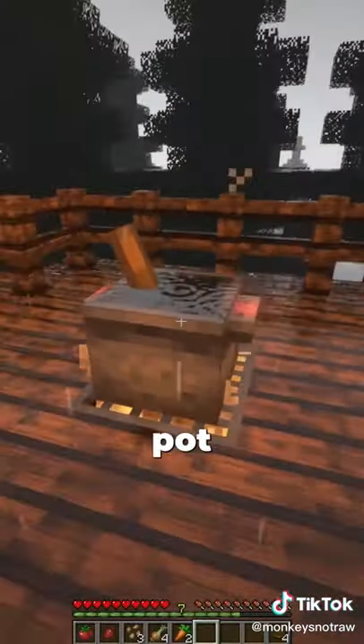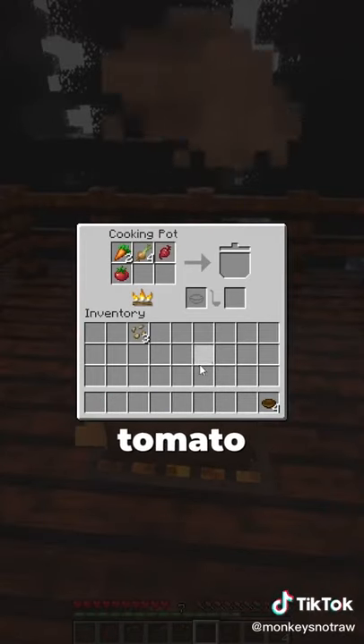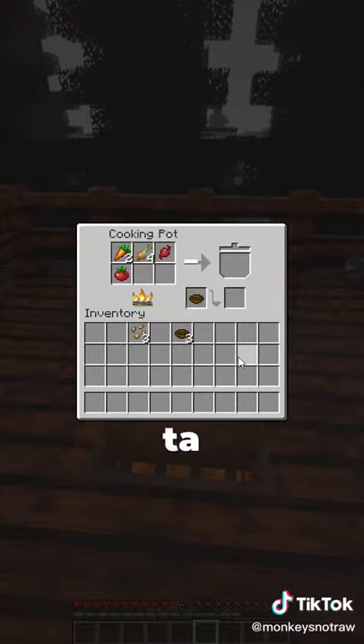Open up our little cooking pot — look how nice that looks. Open it up. Carrot, onion, beetroot, tomato, and our bowl. And that is how to make ratatouille. Boom.